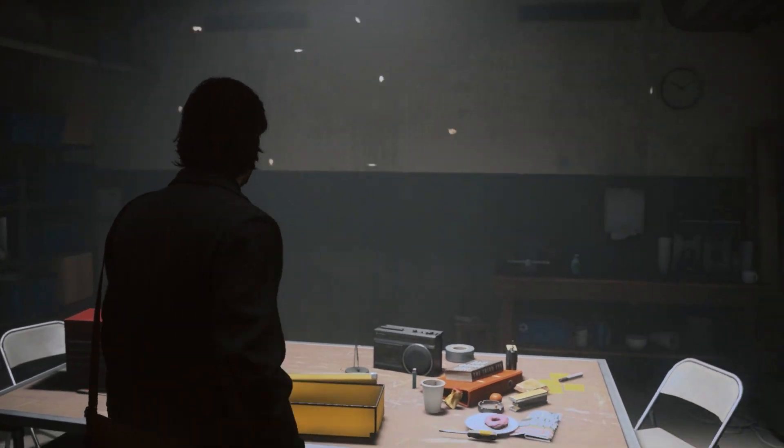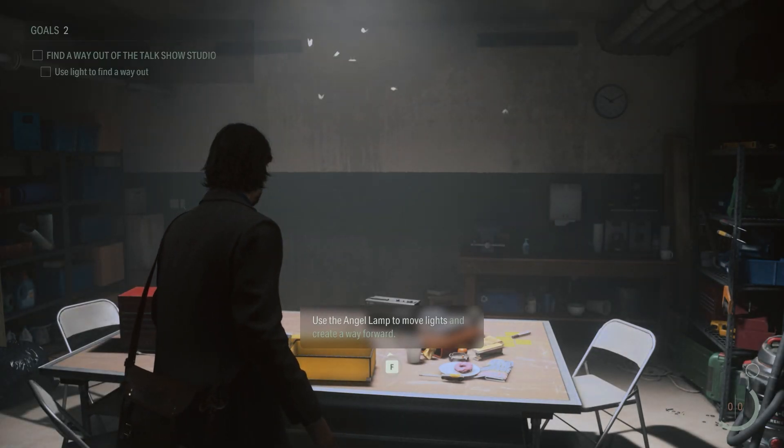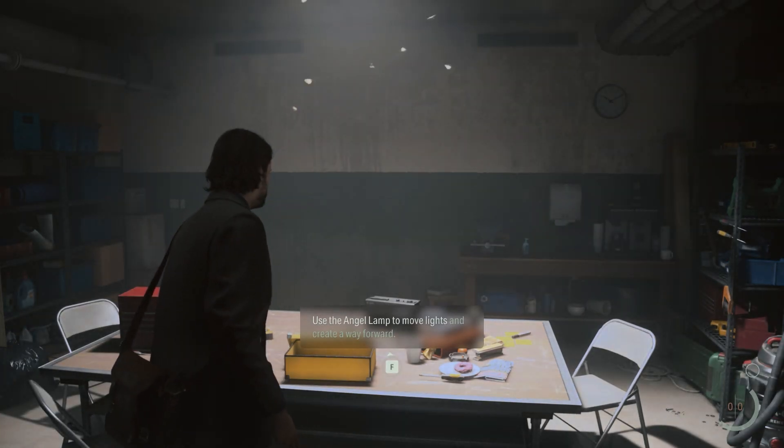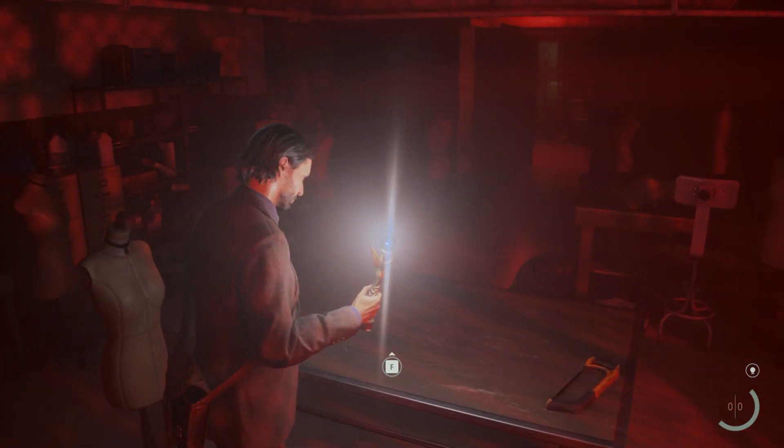As soon as you collect the Angel Lamp, the objective will change to 'Use a Light to Find a Way Out.' To complete this, you have to click and hold the interaction button shown in the central bottom side of the screen.